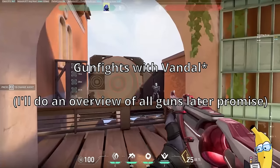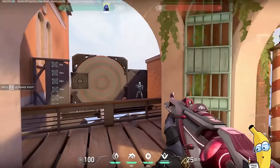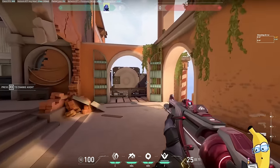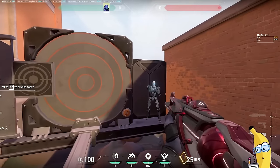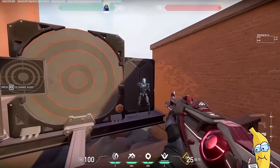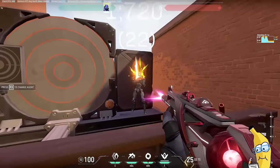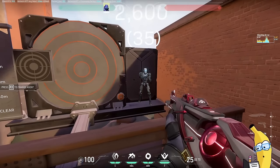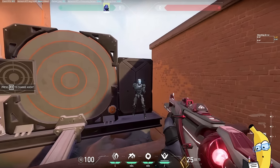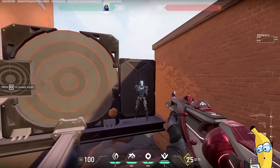Gunfights can be broken down into four categories: the 0 to 5 meter range, the 5 to 15 meter range, the 15 to 30 meter range, and anything beyond that — 30 meters and up. For a 0 to 5 meter gunfight, I highly recommend that you focus on run and gun, or even crouch spraying and walking. The key is that your opponent doesn't hit you. At this range, your bullets are certainly going to hit them even if you're moving and crouching and spraying, so it's more important to make yourself a harder-moving target than it is to aim directly on their head.